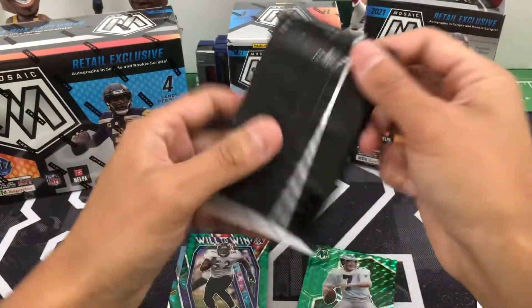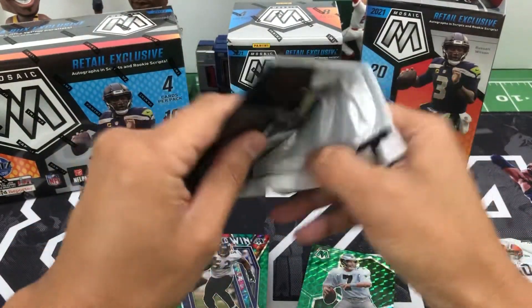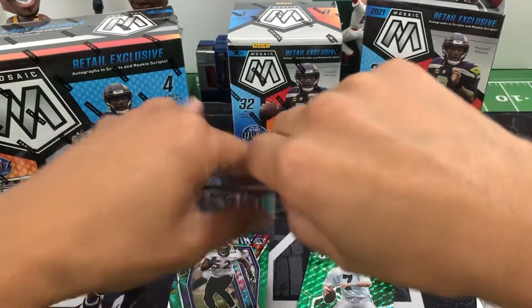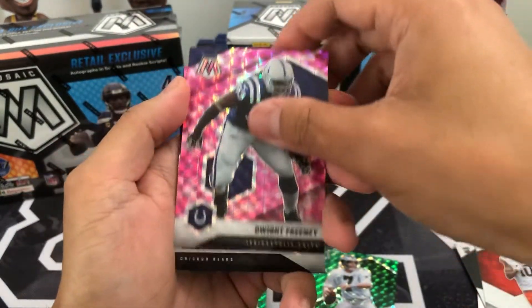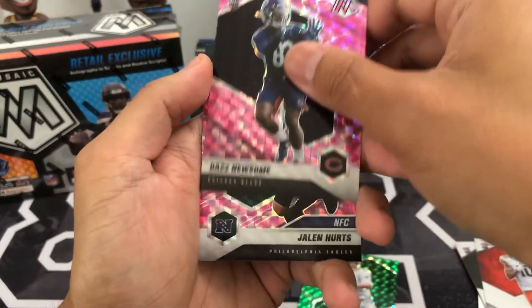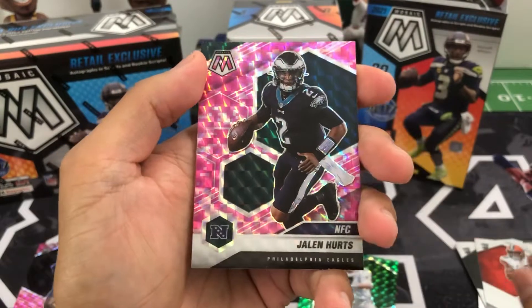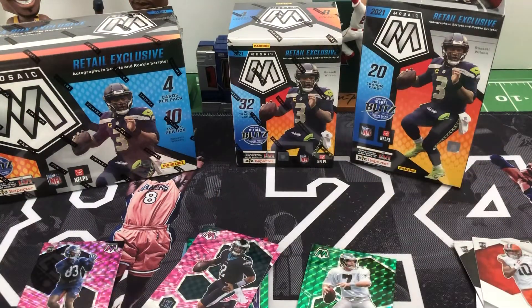Got the bonus pack — pink camo, three of them. Dwight Freeney, Dazz Newsome rookie for the Bears, and NFC Jalen Hurts. So nothing too big on that cello pack.